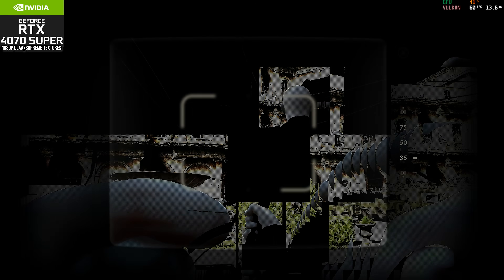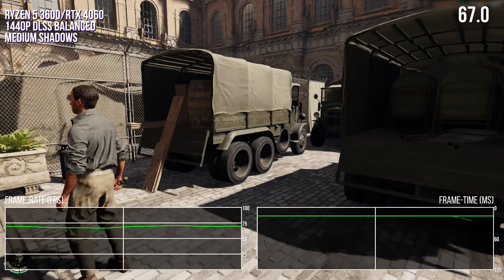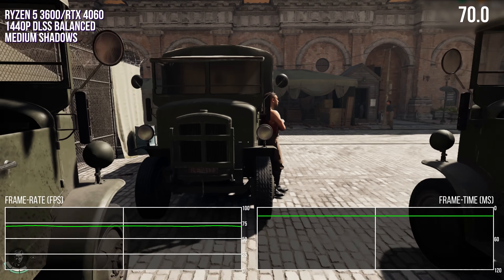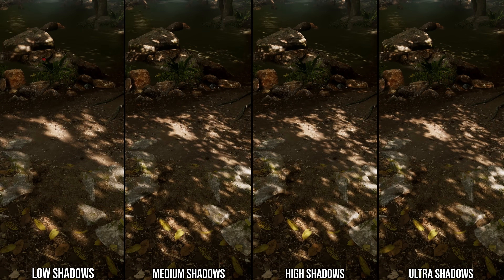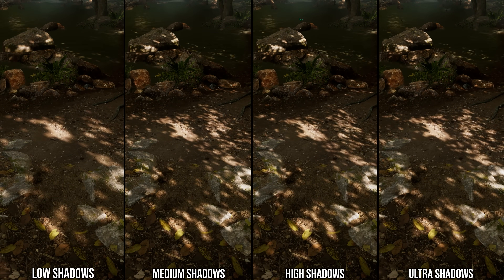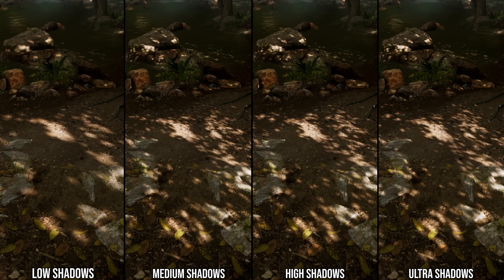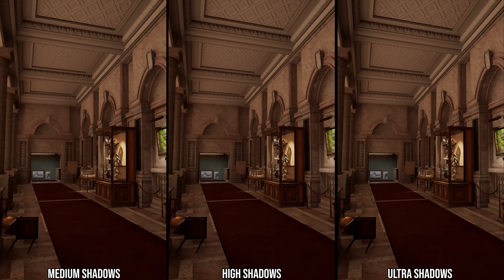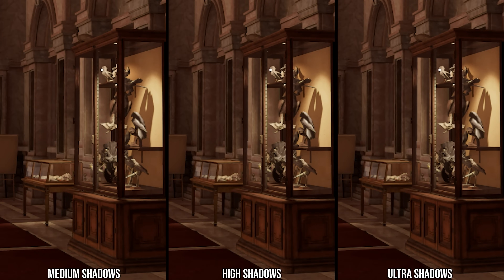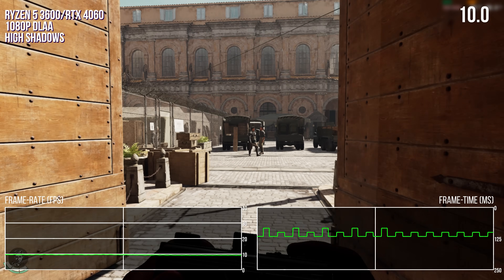The second caveat is for 8 gigabyte GPUs: I do not recommend higher than the medium setting for shadows at any resolution. I would never recommend low as it looks awful, but the difference between medium and ultra is somewhat small — the shadow map resolution is the same. The difference is that higher settings add more objects into shadow maps above medium, which can cause very slow performance on 8 gigabyte GPUs at any resolution. Keep it at medium.